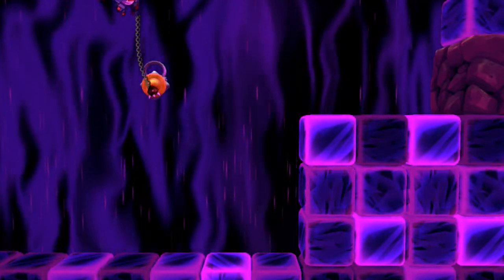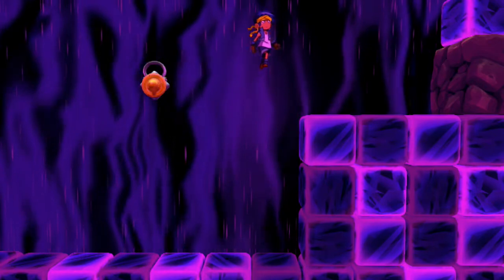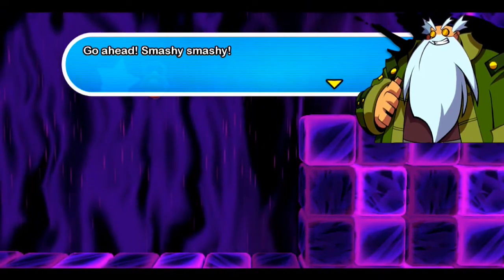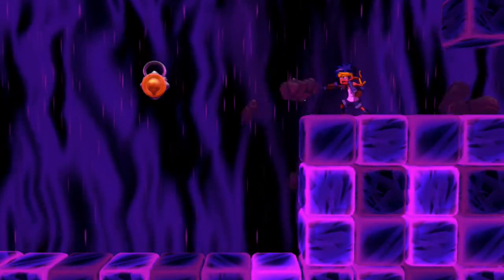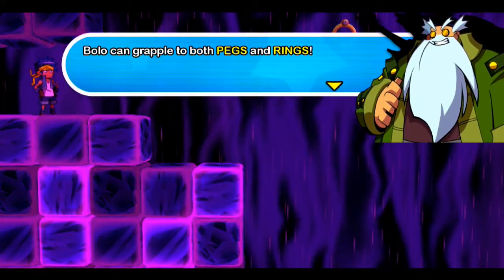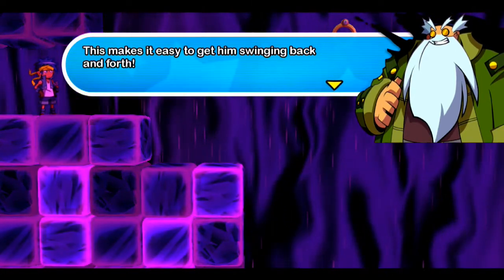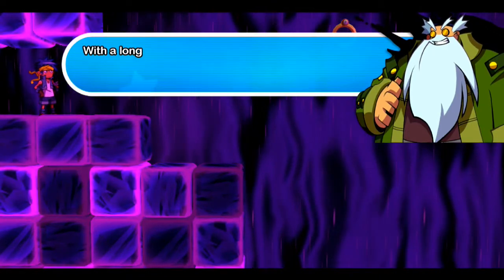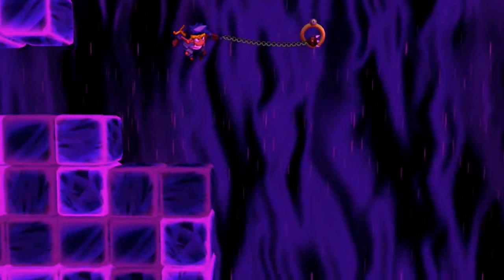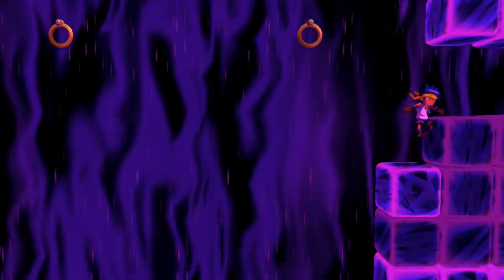Bolo is kind of fun — he has this fun little grappling-hook-like thing. It usually goes at an angle, but you can press up to aim it straight. Bolo can use his melee attack to destroy cracked blocks — smashy smashy! Bolo can grapple onto both pegs and rings. When Bolo's firing the spring claw, it defaults to a forward angle, which makes it easy to swing back and forth. Destroy the length in the chain by pressing up or down. With a longer chain, Bolo can jump at a greater distance! You can get a nice wind-up and just go whoosh — I don't think that's what they want us to do, but it works.